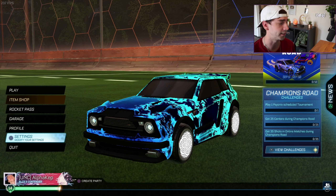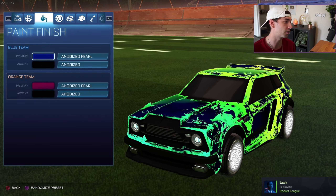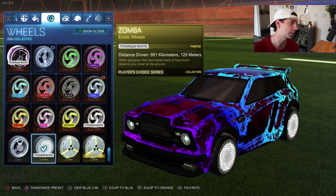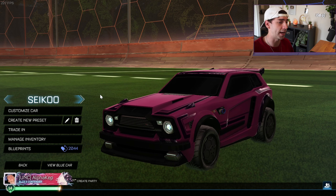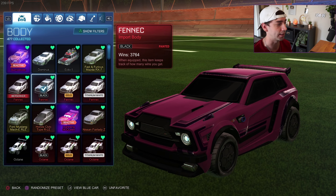The first decal I have is Clear from Falcons - they ended up placing top four at Worlds. This was a preset a lot of people were asking about. The decal is called Fire God Multi Chrome - it was in the item shop a couple weeks ago but it's not there anymore. You can go to Bakkesmod if you're on PC. It kind of changes colors over time. He had a black Fennec, and then white Zombas with it. White Zombas are low-key making a comeback in Rocket League.